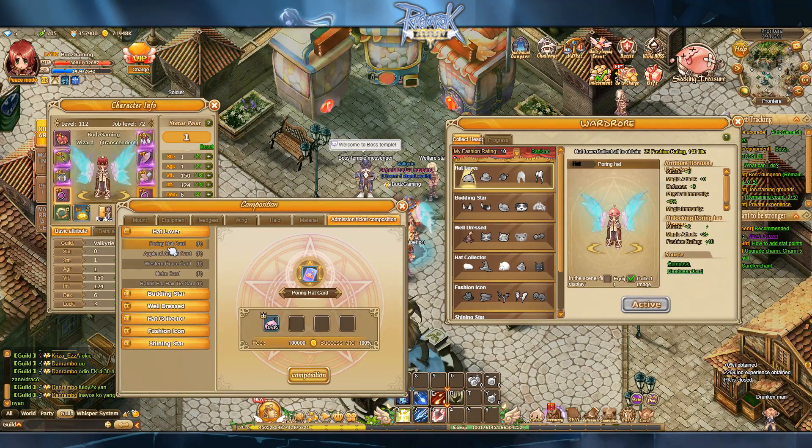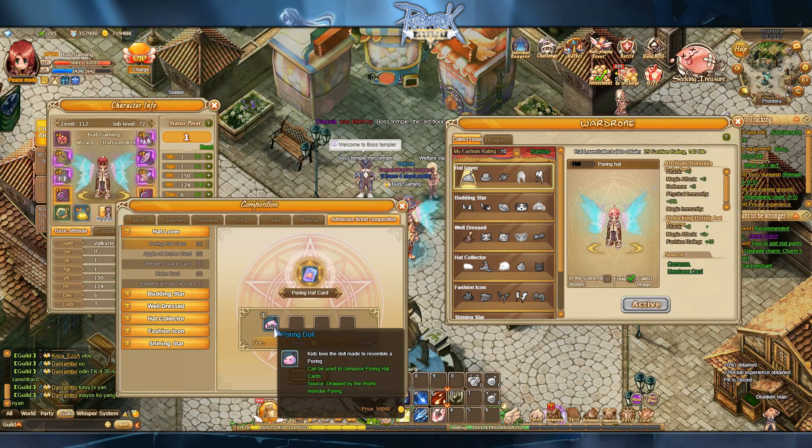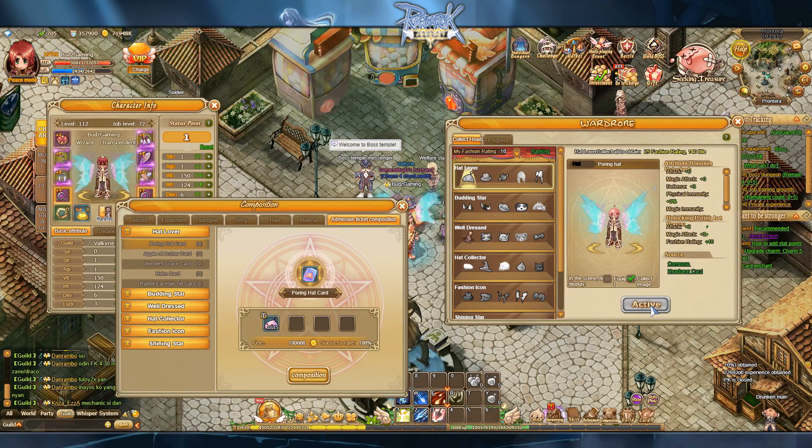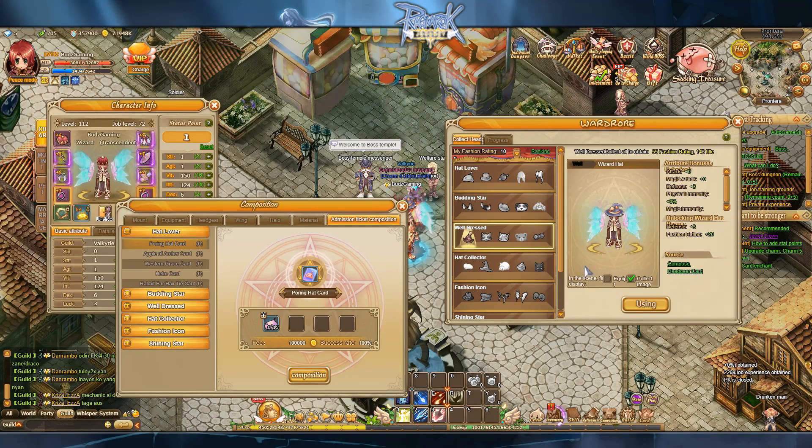Like this one, the Poring hat. You need to farm the Poring Doll, and the source is the Poring monster. You need to farm 15 Poring Dolls in order to get a Poring Heart card, and then in return you can activate it — just like what I did.